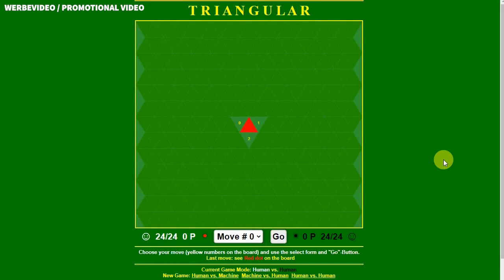Playing Triangular remotely: if you want to play against someone who is not there, it works like good old letter chess. You both open the game in Human vs. Human mode, agree on who has which pieces, and tell your opponent the move you have made so they can follow it. The numbering of the possible moves is always identical for both players. Have fun with the game!